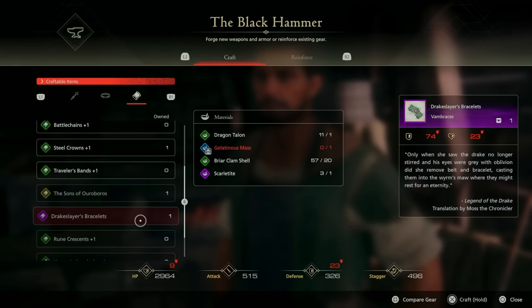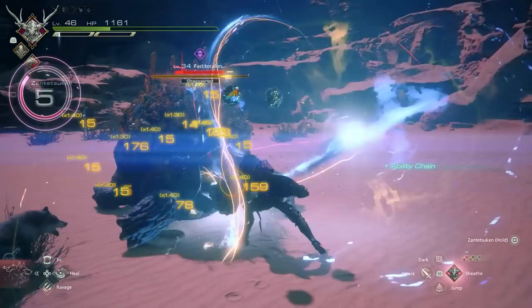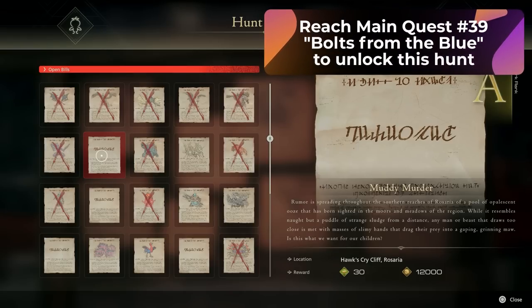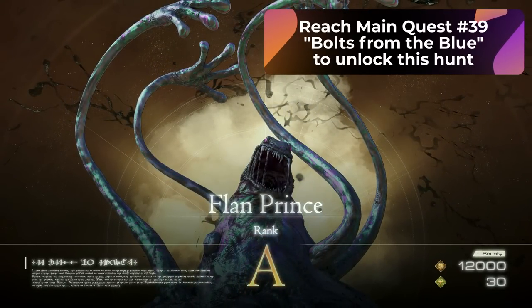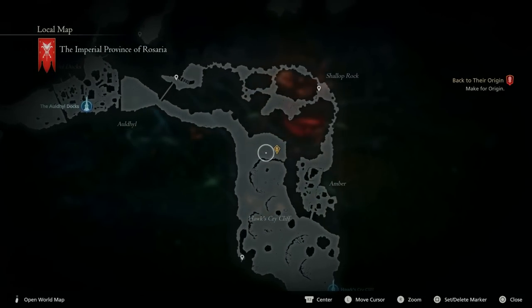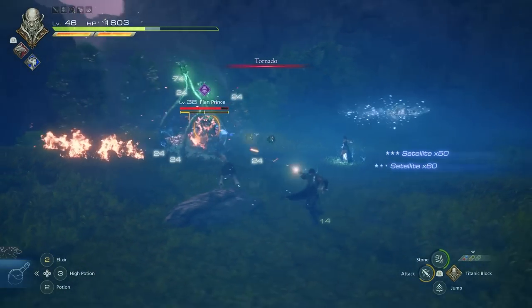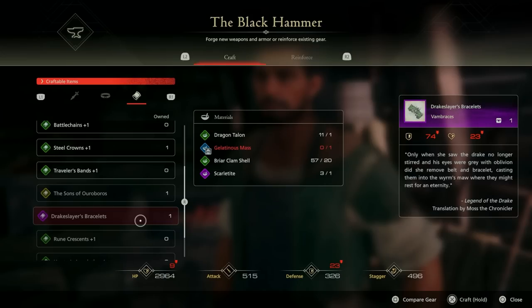Now let's talk about the Drake Slayer Bracelets. We already know where to get the Dragon Talons, Briar Clamshells, and Scarlet Tyde. The only material left is the Gelatinous Mass, which we need from a hunt called Muddy Murder, aka the Flan Prince Hunt. In order to unlock this hunt, you need to be on main quest number 39, Balch from the Blue. To get to the hunting location, go to the Hawk's Cry Cliff Obelisk in Rosaria and go all the way north until you arrive at the quest marker. The monster will spawn up from the ground and it's going to be a really fun elemental fight. Once you defeat this, it will drop the Gelatinous Mass you need, and you can craft your Drake Slayer's Belt.